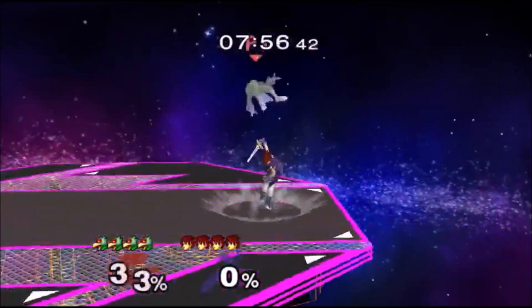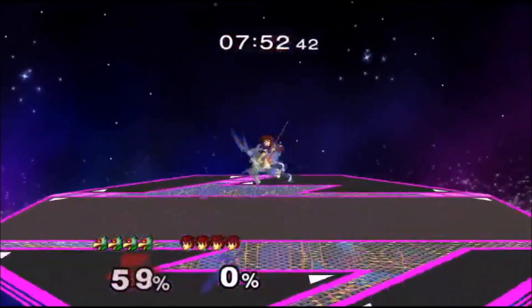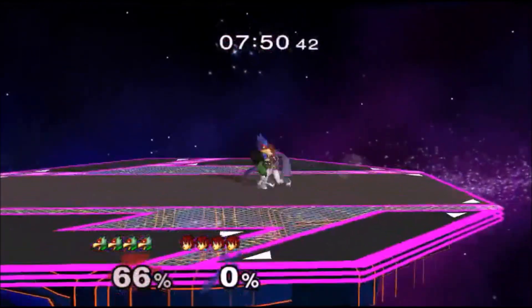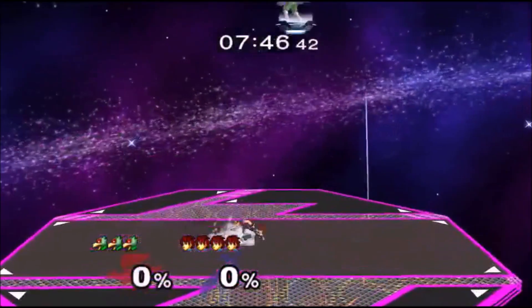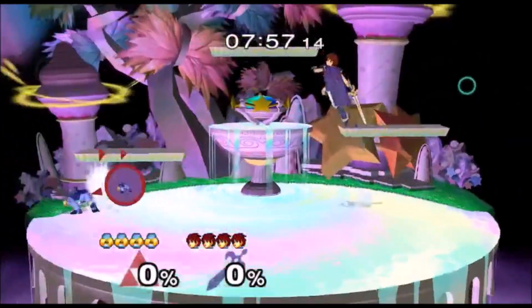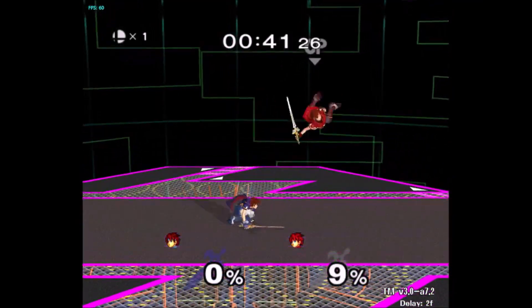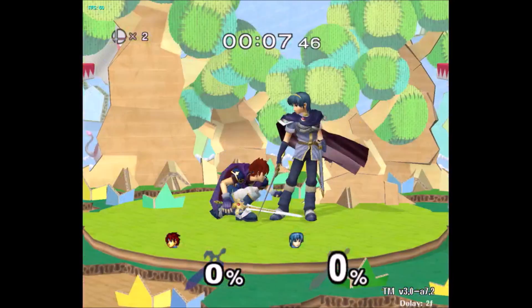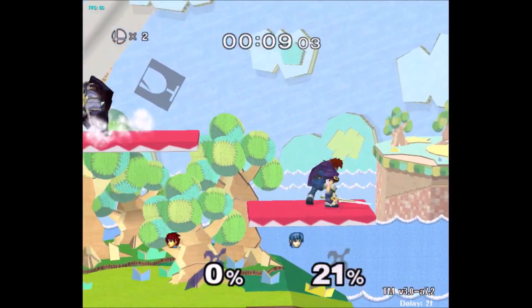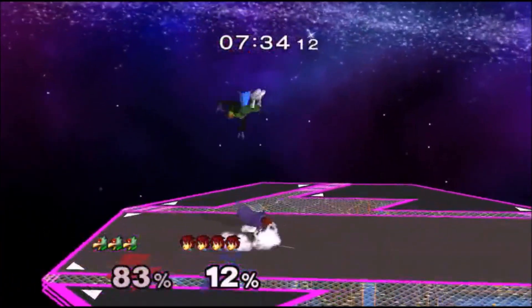Versus fast fallers you can usually stick to solely down tilt and grab, then once they're past like super low percent you can down tilt and then do a short hop nair. Then once they're past like mid percent you can start doing fair and up air more reliably. Versus some characters like Sheik and Roy you can do a down tilt short hop nair or full hop nair at zero depending on DI. Versus basically every other character you can do down tilt full hop nair at zero. Obviously you can get away with using your other aerials at low percents, they're just not as good.